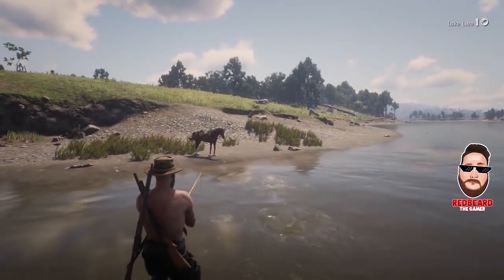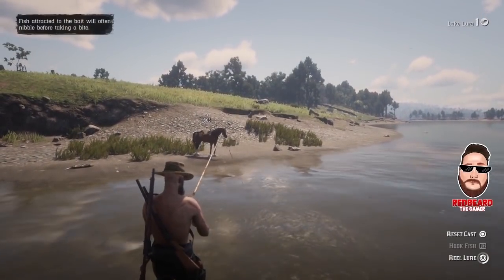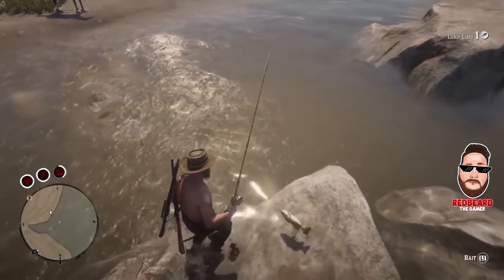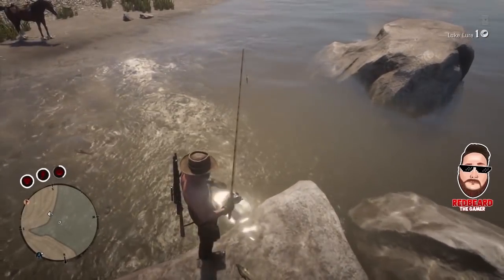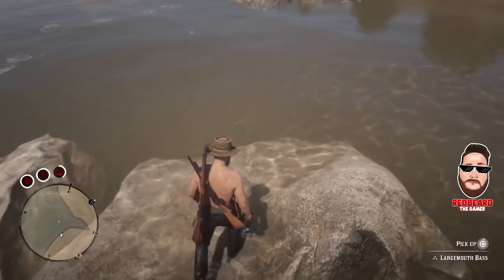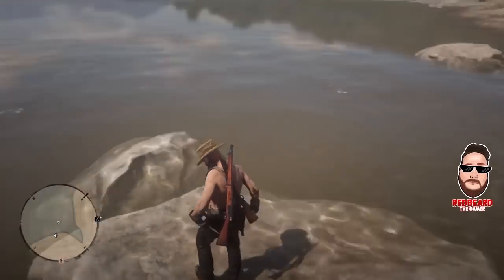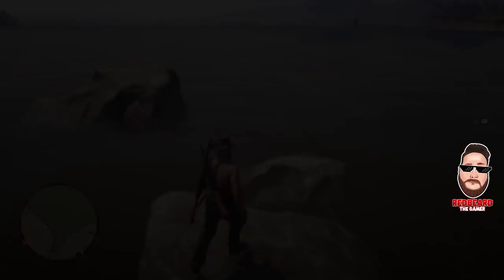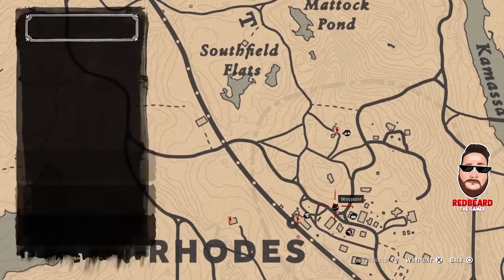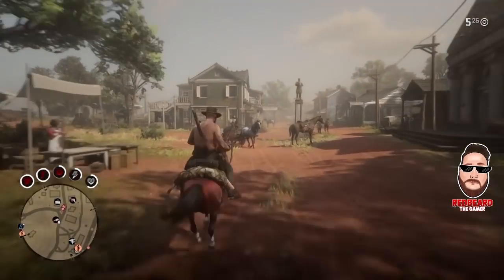Right there you can see a largemouth bass right at my feet and out in front of the horse. Actually, a largemouth bass just committed suicide — we'll go ahead and grab him real quick. That actually happens a lot — the fish jump out of the water and kill themselves, especially on the rocks out there. But anyway, we're going to head to the butcher with what we have.